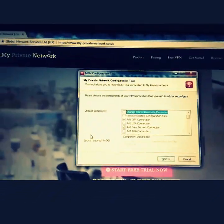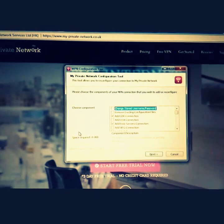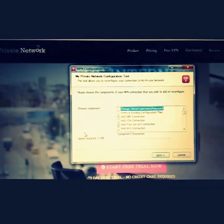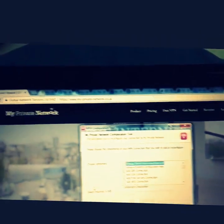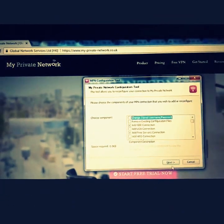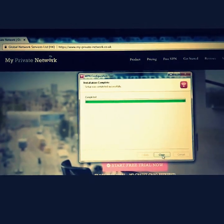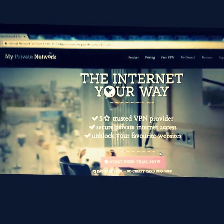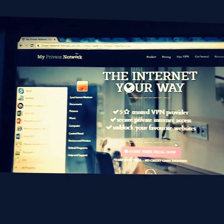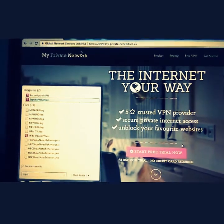Once you download and sign up, you'll get an installation screen where you can choose which countries you want the VPN for — you can add as many countries as you want. After that, click Next and leave the settings as default. Once installation is complete, start the service by typing 'MPN' and start the MPN service.